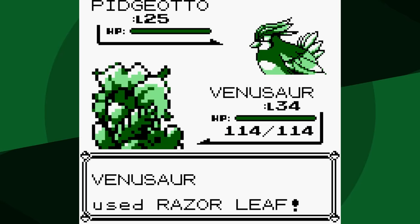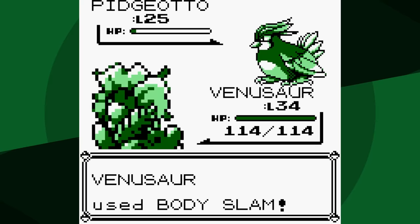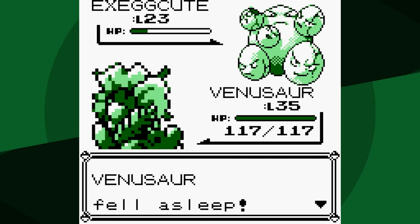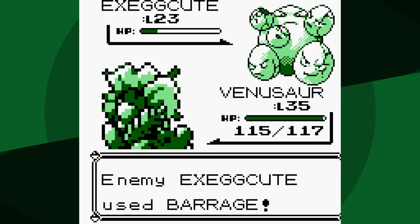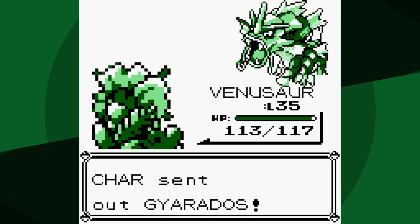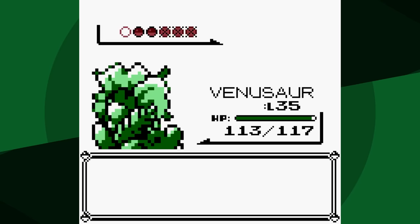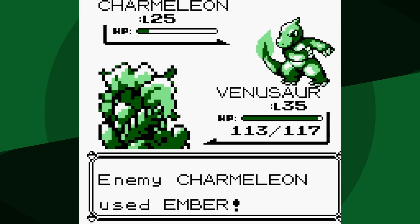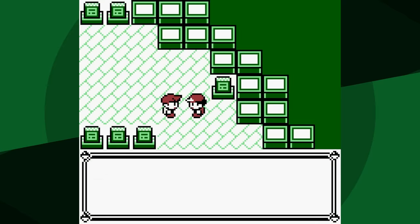We're going to lead with Razor Leaf, and it doesn't quite one-shot Pidgeotto, but it goes for Whirlwind. Next comes out Exeggcute, and we also don't one-shot, which is unfortunate because it's going to put us to sleep. Thankfully, it goes for Barrage. We wake up fairly quickly, and we knock it out without too many problems. Next comes out Gyarados — we are going to one-shot that with Razor Leaf. And now Charmeleon — not quite with Body Slam, but it doesn't do much to us. Another easy battle.